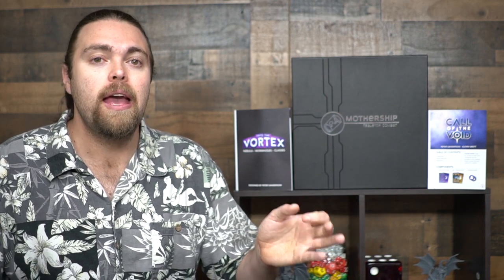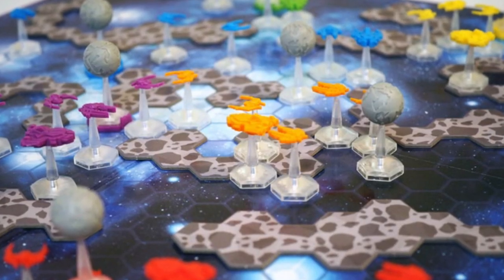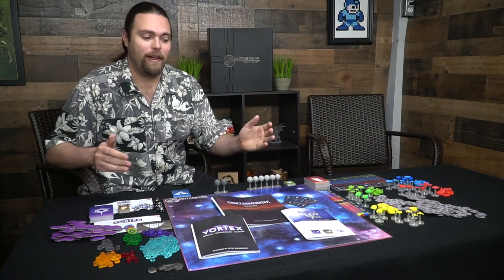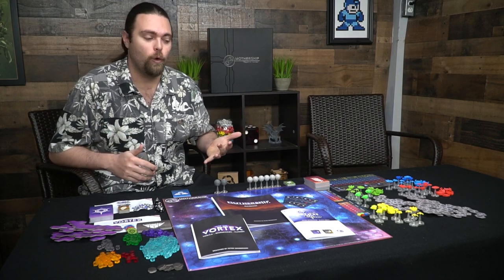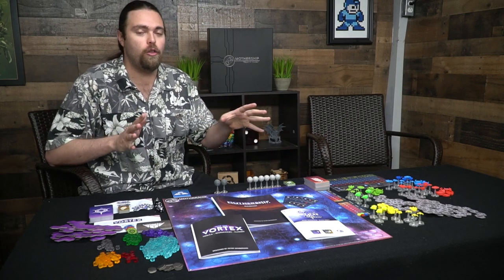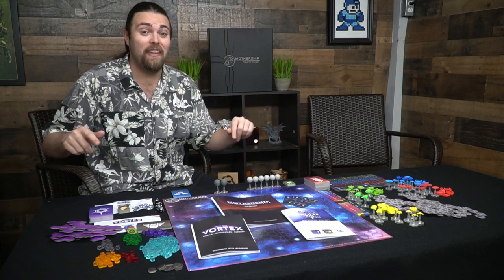The idea of the game is pretty simple: it's a tactical miniatures game in space where you're trying to defend your colony ship and destroy your opponent's colony ship or all their ships. There are two modes of play — one where you defeat your opponents, and another where you gather victory points. I'll show you everything included with the game, cover setup and how a turn works, then give my review.